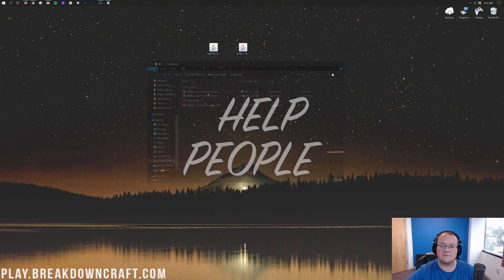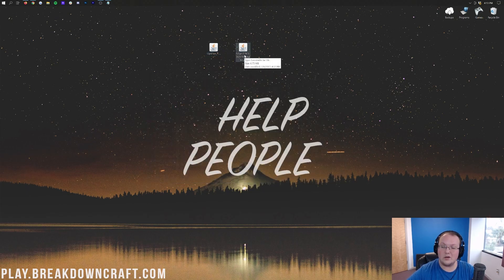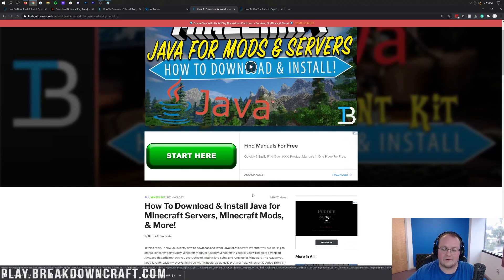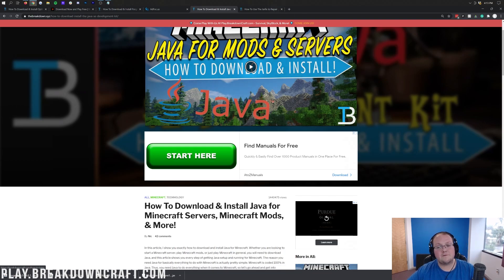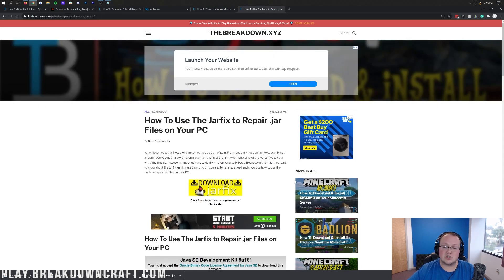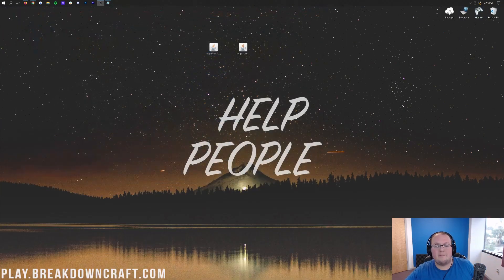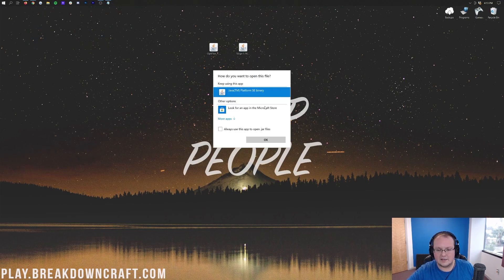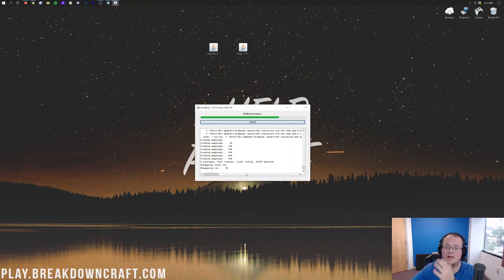Now let's install Forge. Right-click on Forge, click 'Open With,' click Java, and click OK. If you don't have Java, you'll need to install the correct version for Minecraft. If your files still look weird, run the jar fix — this links all .jar files on your computer to Java. Then right-click Forge, click 'Open With,' click 'Java Client,' and click OK.